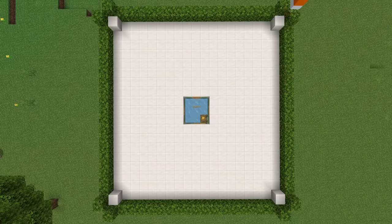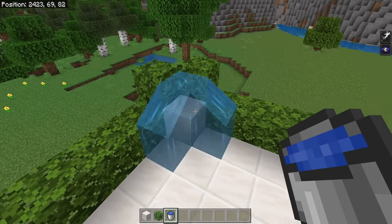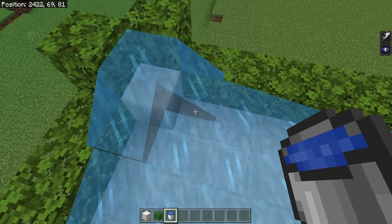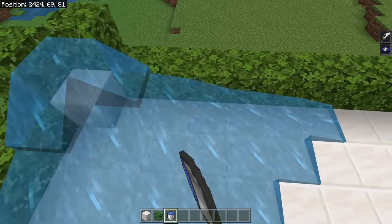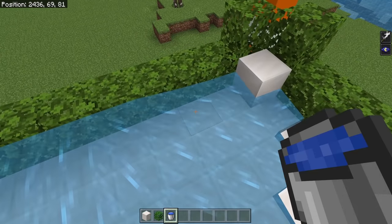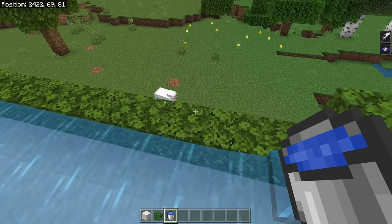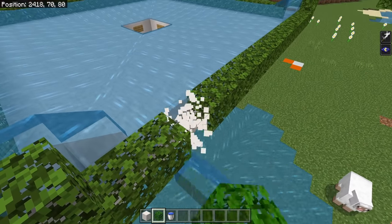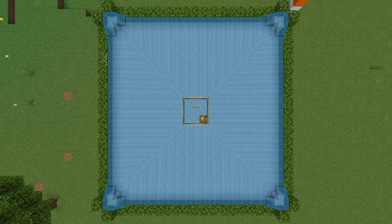Now grab a water bucket and go to one of the corners. Place a water source on that corner, another source right here, and make sure that you never place sources directly next to the corners — if you place a water source right there, the entire farm is going to flood and you'll need to rebuild. So place one on the corners, skip a block, and then every other block place a water source. This will form infinite water sources along the edge. Skip the block right next to each corner and continue all the way across. Do not place the water bucket onto the leaves, because that will waterlog the leaves and flood the lower areas. All the water should flow to the middle perfectly, with no overflow on the edges.